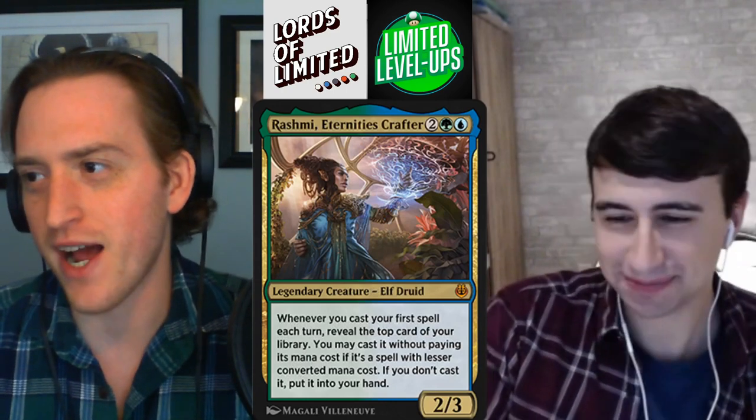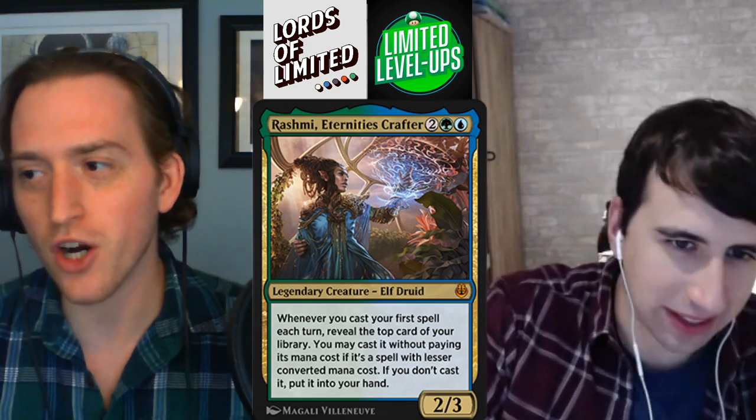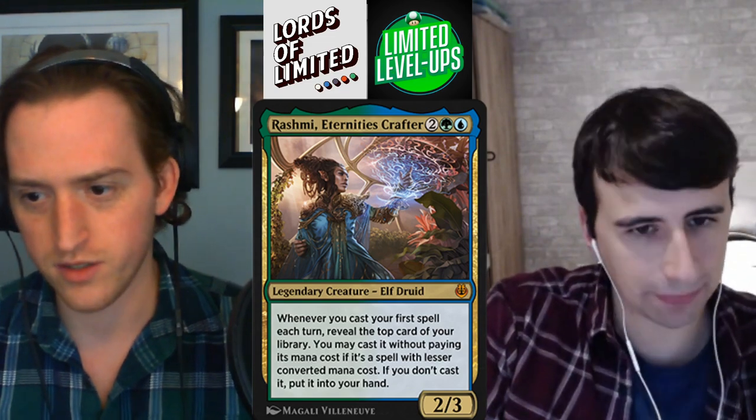Oh, I love this next card — Rashmi, Eternity's Crafter. Two green-blue for a 2-3. Whenever you cast your first spell each turn, reveal the top card of your library. You may cast it without paying its mana cost if it's a spell with lesser CMC. If you don't cast it, you put it into your hand. Really good — this is a very, very powerful value engine. I give this a solid B. It's basically like Cascade, but not quite — you don't always get to cast the spell. But if it sticks around, it's just going to win the game. This card is good in cube too, where it's a lot easier to deal with. I just think this card is super powerful.